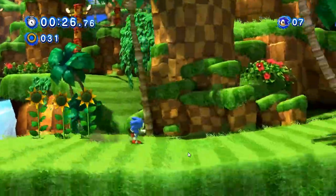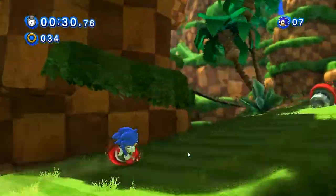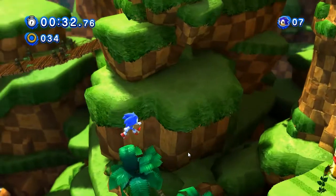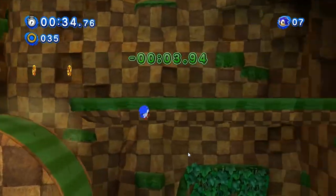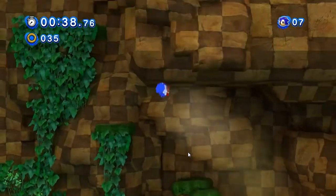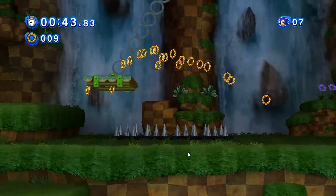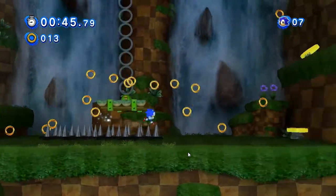Sonic Generations is split into Act 1 and 2. Act 1 is this — it's kind of 2D, it's mostly side-on. Whereas Act 2 is with the modern Sonic, so it's like the modern levels, 3D — you're normally running down a slope for half of it, like really quickly.